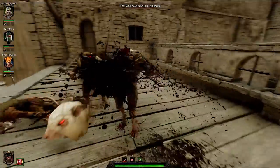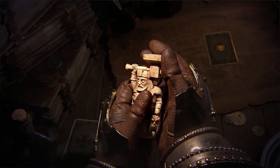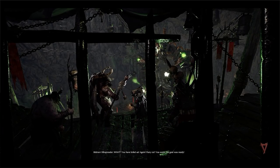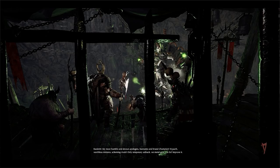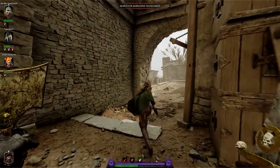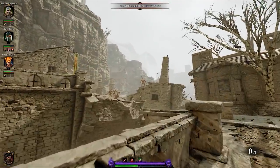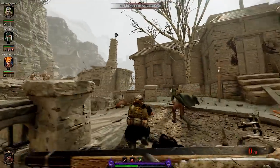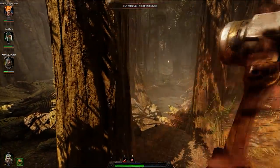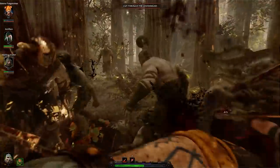Vermintide 2 tells the continuing story of Bardin, Victor, and three other members of team grimdark after the original game ended. Taken prisoner and behind enemy lines, the game starts with a prologue centered around escape. What made Vermintide special is its eschewing of typical enforced enemy placement. Instead, an AI director watches the game as you progress and spawns enemies to keep the pace of battle — like a well-timed dance, if your dancers were armed with claymores and magic wands.